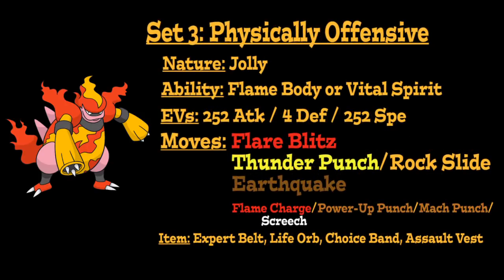For this next moveset, we're going to run Magmortar physically offensive. We're going to give it a Jolly Nature to boost its Speed but lower its Special Attack, going with the Flame Body or Vital Spirit ability, and an EV spread of 252 Physical Attack, 4 Defense, and 252 Speed EVs to max out its Physical Attack and Speed stat.